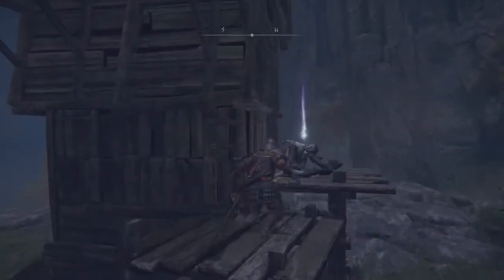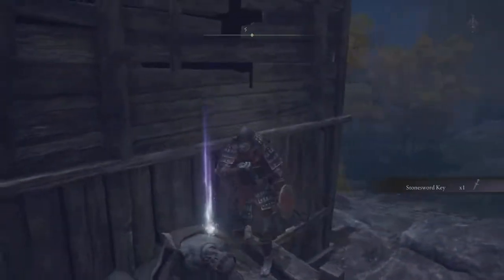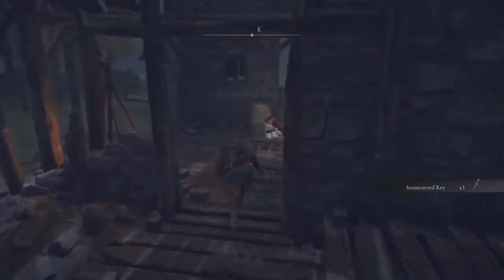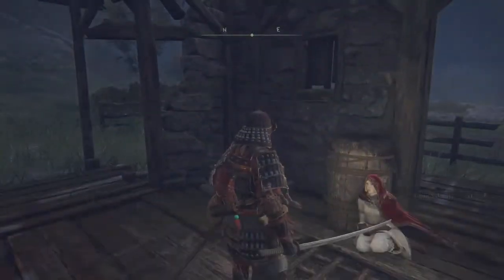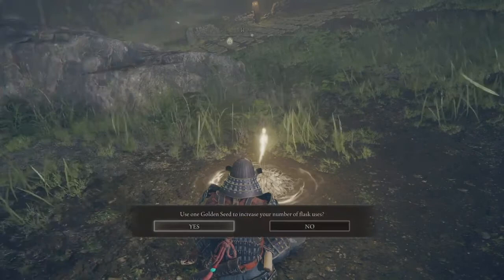Now there's another item up here, so let's get this stonesword key. Basically it allows you to open up those white foggy field areas. Now we're going to talk to this little lady and we're going to get a new emote. You can talk to her two more times, but we're not going to worry about that.